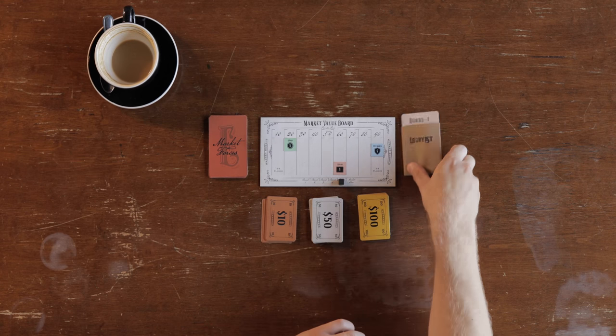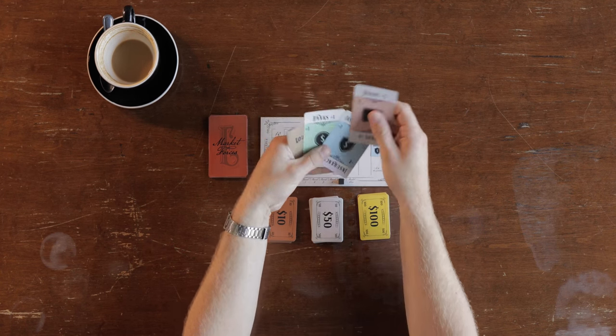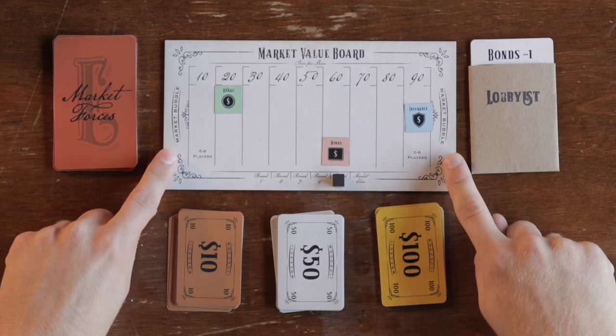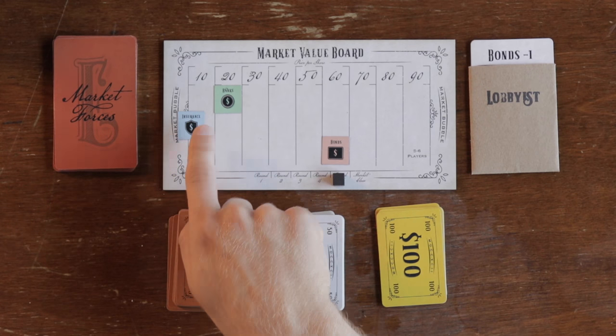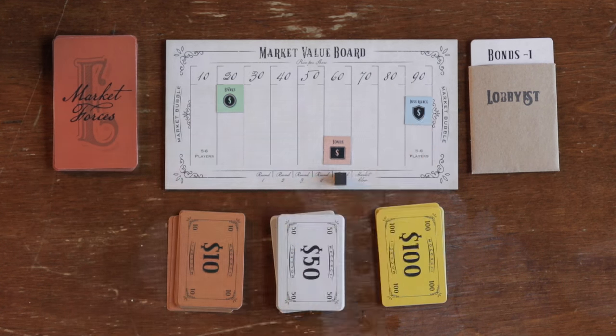Next is the lobbyist. Lobbyists are powerful but only tend to hang around the wealthy. Each round, the player with the most cash gets to control the lobbyist, giving that player a second set of votes during phase 3. And finally, the market bubble, which can quickly flip the value of the stock. Popping the bubble is your best chance to cash in big, make a run on a cheap stock, or screw over the person sitting next to you. But be careful — play your cards wrong and you could find yourself drowning in a pool of your own liquidated assets.